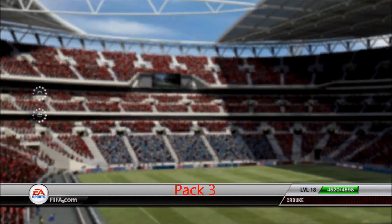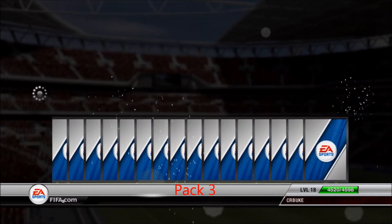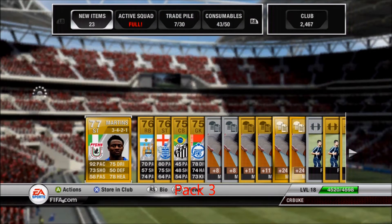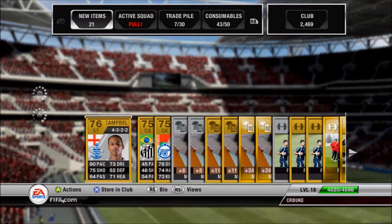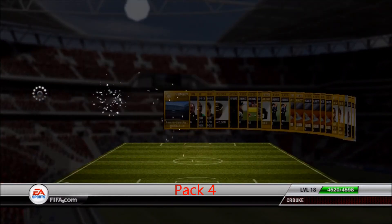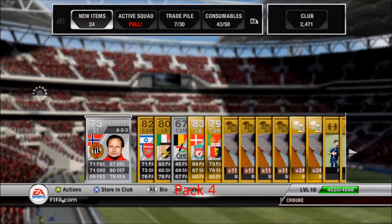Third pack we get Martin — he's not worth a whole lot but he's a great player in Ultimate Team because of his pace, 92 pace. We also got a couple BPL guys: Zabaleta from Manchester City and Campbell from QPR.